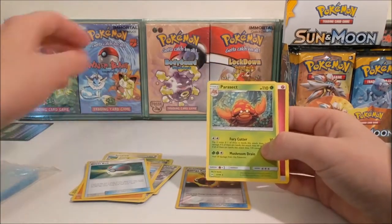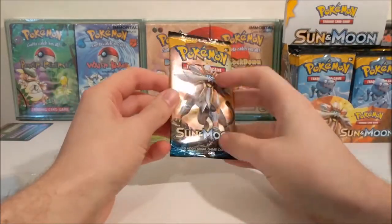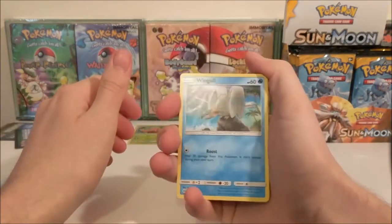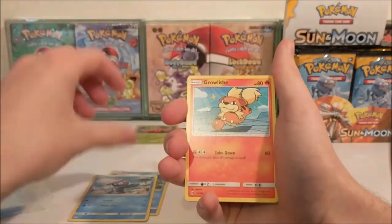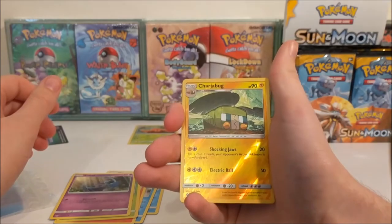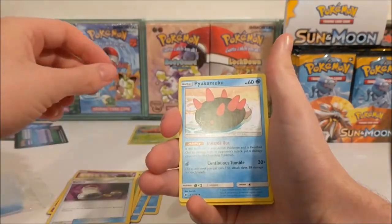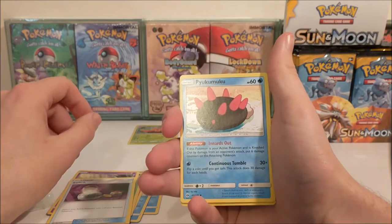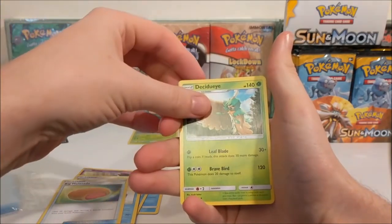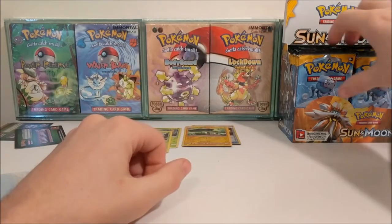Everything seems to be backwards which is strange. Okay, well I suppose that's a pull. Next up is Sun Lion: Wingull, Popplio, Growlithe, Grubbin, Zubat, Chargerbug - that looks like a bus switch - Pikipek, Minccino, a Donut and a Decidueye. These are some bizarre names going on, man.